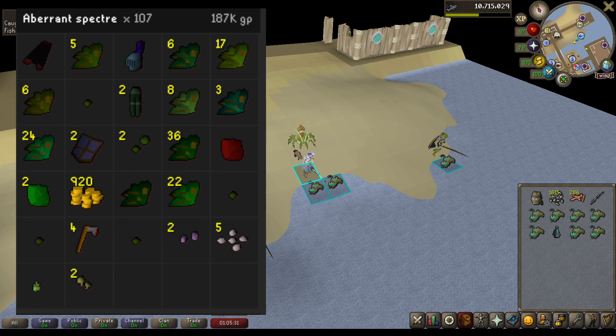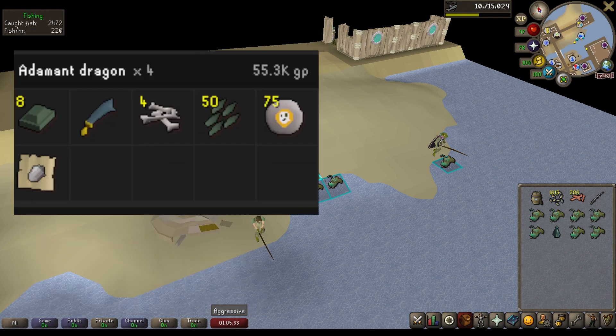The next on the list is going to be Adamant Dragons. Normally a task I would skip, but I could not do that in this scenario. Only had to kill 4 for about 60k GP total, with most of the loot coming from the Adamant Bars that they drop every kill.